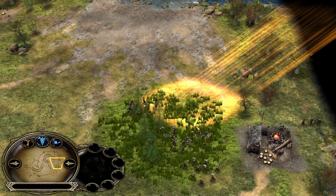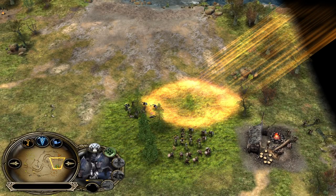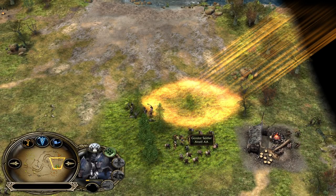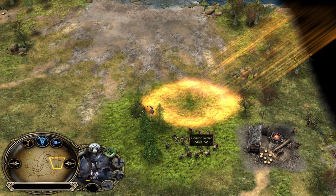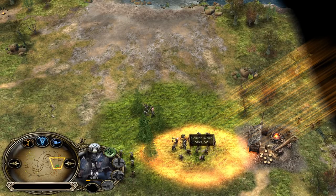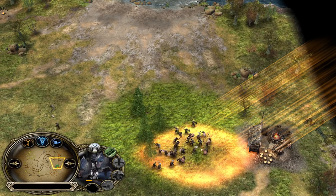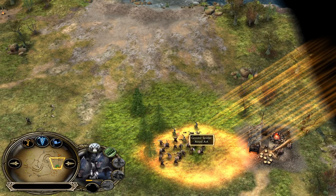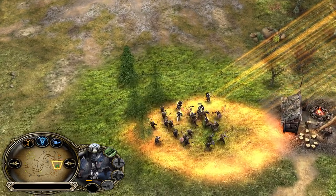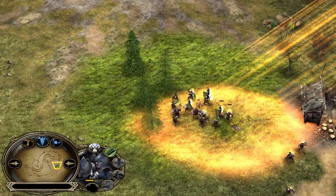Very smart move from Gondor to use the Elven Wood. Besides giving a 40% armor buff, it also nullifies the leadership bonuses Mordor Orcs get from the Great Eye of Sauron — meaning no leadership is available right now. He can move the Eye on top of the Orcs all he wants, they still have no leadership. But Mordor is trying to outnumber them, with Gollum in the middle of the fight and Orcs trying to surround them.